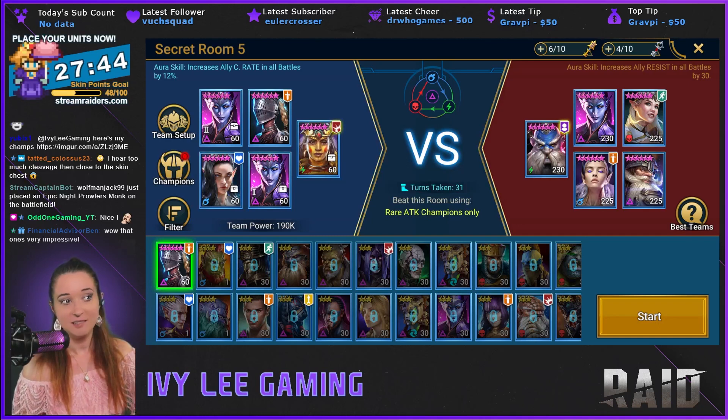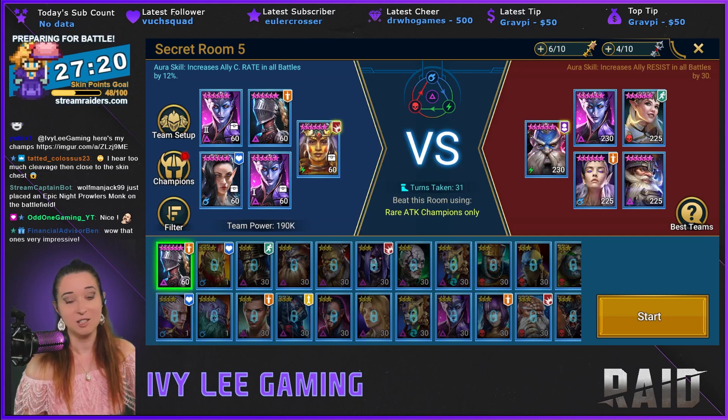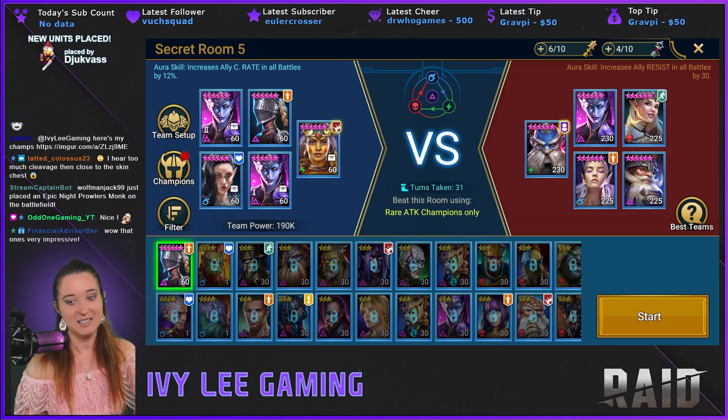For me, Elhane was my starter champion so she was already at 60. My two Cold Hearts I use for other content, and my Solbon's been at 60 for quite a long time — I just regeared her. I did build up Dagger for this purpose alone. I like her better than War Maiden personally; she hits hard. I just like building champions you want to play with, not just because War Maiden's technically a little bit better with 100% chance to land.